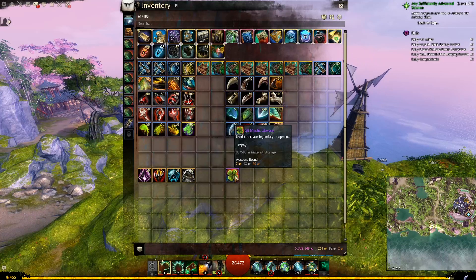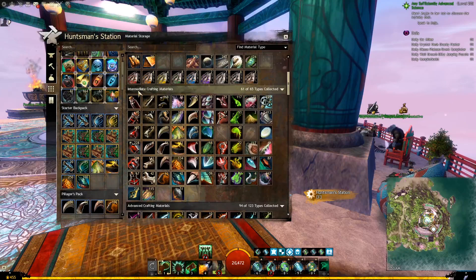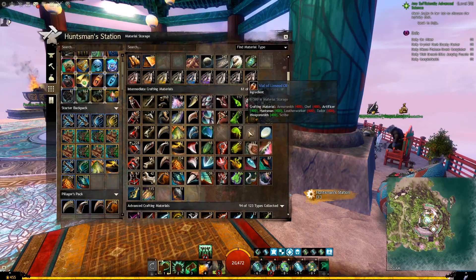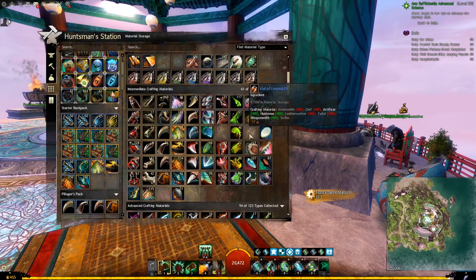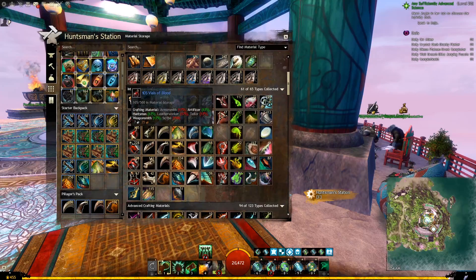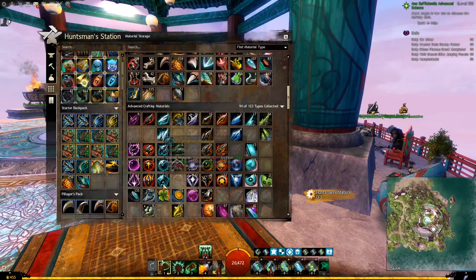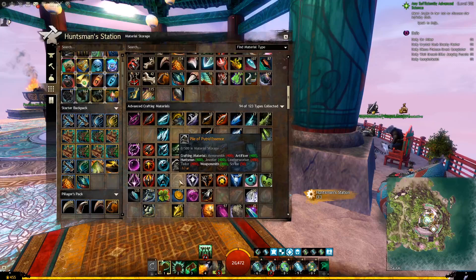We will also need a total of 38 Mystic Clovers. To make it easier without having to remember the name of each material, go to the material storage, and in the tab that says Intermediate Crafting Materials, you will find all of them. This row will contain all of the tier 3 materials, tier 4, tier 5, and tier 6. So you will need 50 for each one in those two rows, 250 for tier 5, and 100 for tier 6. The loadstones and the Pile of Petrified Essence can be found in the section right below, all together in the same row.